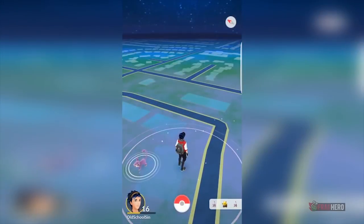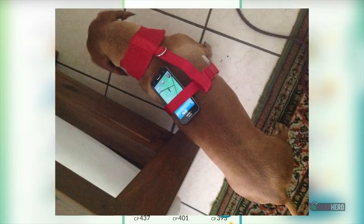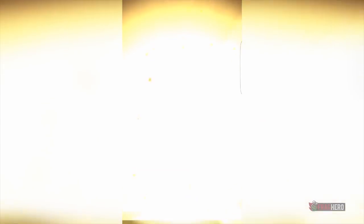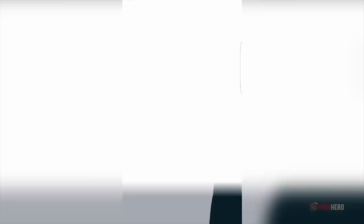A dog is not only man's best friend but also an ingenious way of cheating in Pokemon Go. Some really creative people have thought of strapping their mobile phones to the backs of their four-legged friends in order to hatch some Pokemon eggs much faster. The sole thing you need to take into consideration is choosing a fairly safe walking area if you don't want to have your smartphone snatched right off your dog's back.